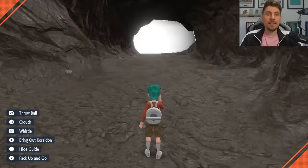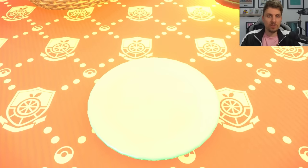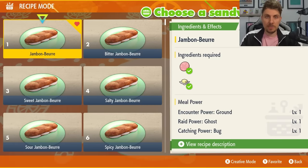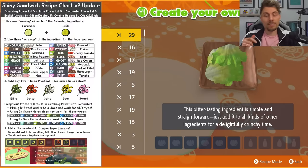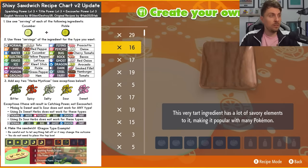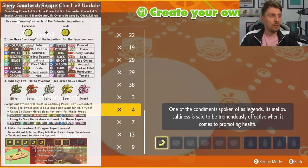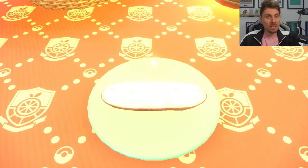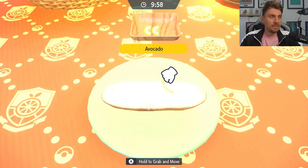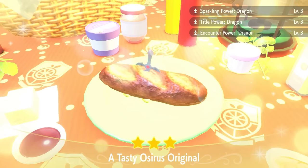The first Pokemon we're going to go for in this cave is Gible, and all you want to do is come and set up a sandwich. There are many different sandwich recipes you can set up here to get the specific encounter and sparkling power that you're looking for — it will be for dragon types. I'll link sandwich recipes in the description, but for today's video I'm going to do a quick recipe using avocado and then two salty Herba Mystica, which is the quickest recipe. Once you've done this you get sparkling power level 3 and encounter power level 3 for dragons.